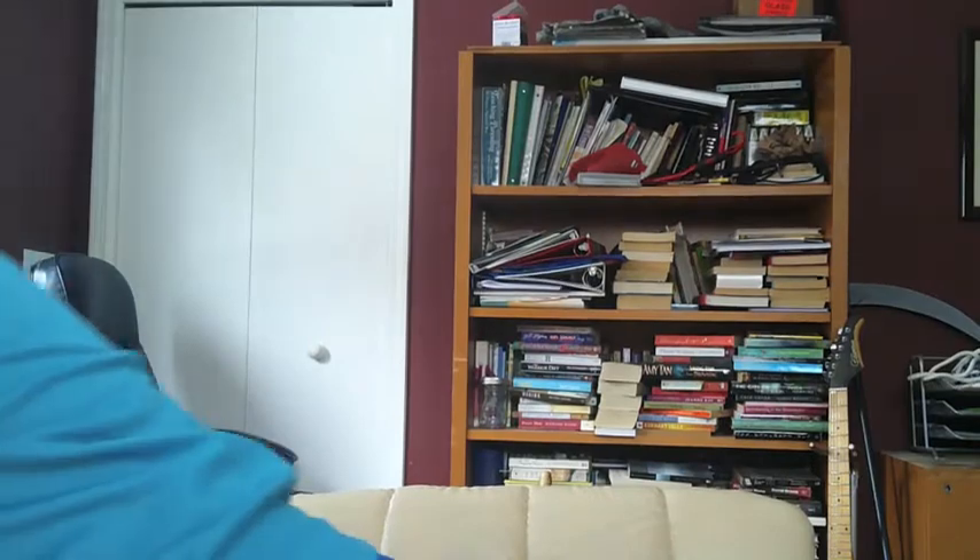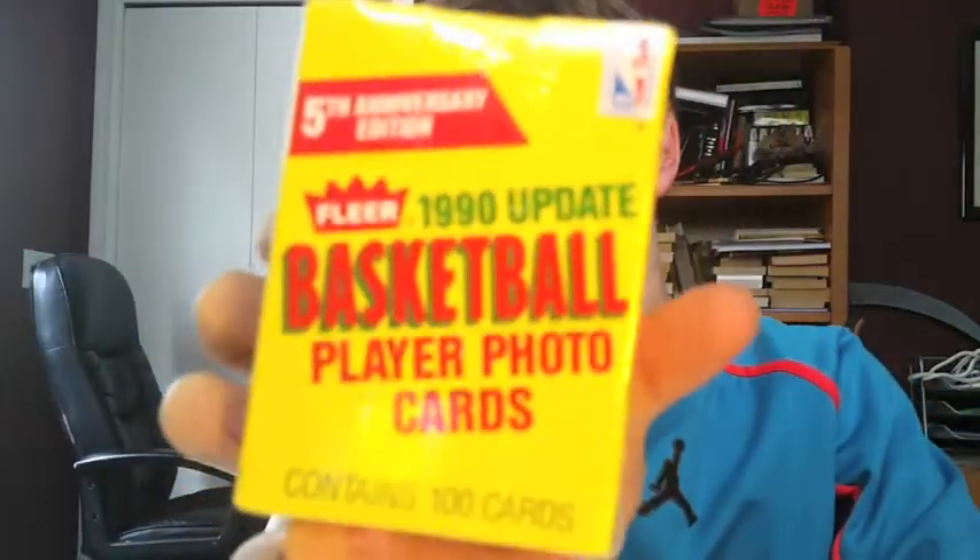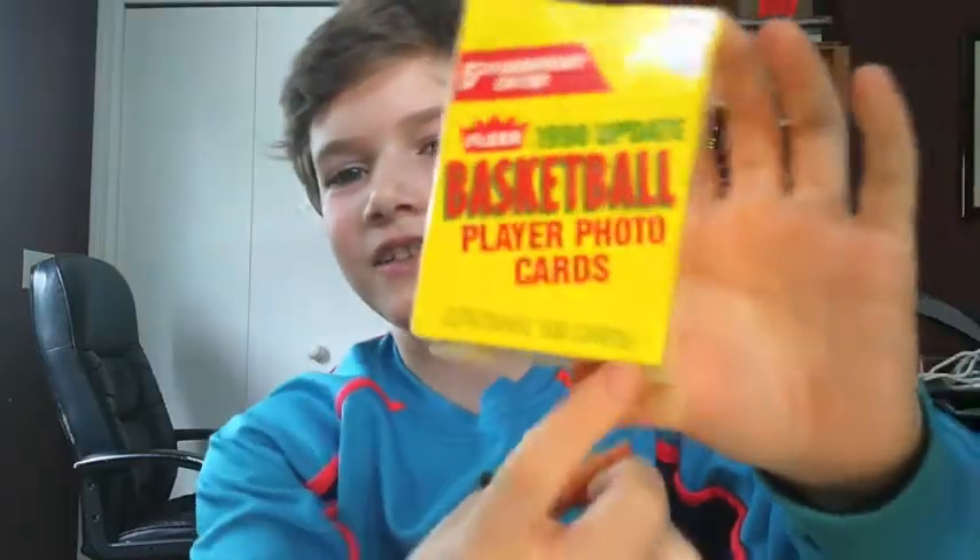Hello guys and welcome back. In the last video I opened 1990 Fleer packs and pulled the Jordan, the best card I probably have in my collection — it's very small compared to other people's. But today we are opening the 5th Anniversary Edition 1990 Fleer Update. We're looking for the Gary Payton. There aren't really many other good cards. You get 100 cards per box and I got two boxes for like $10 each, so let's get right into opening them.